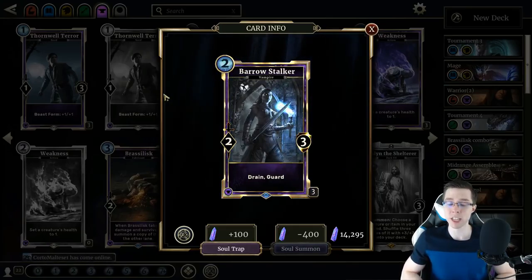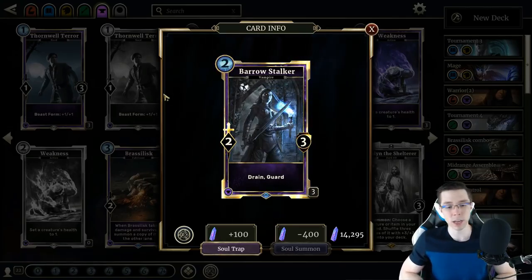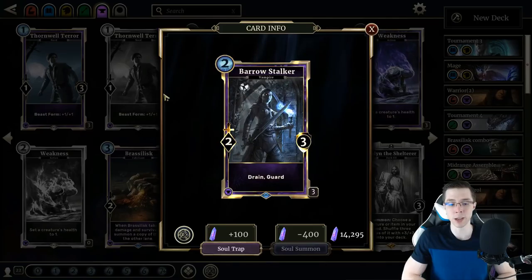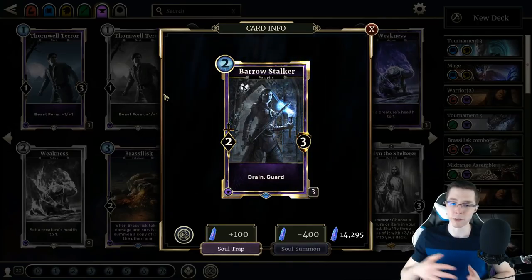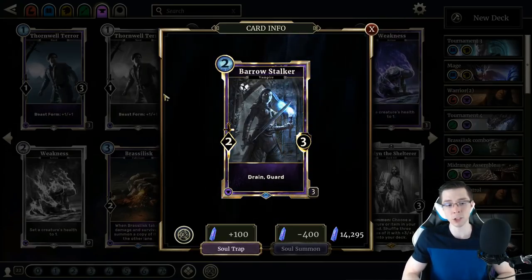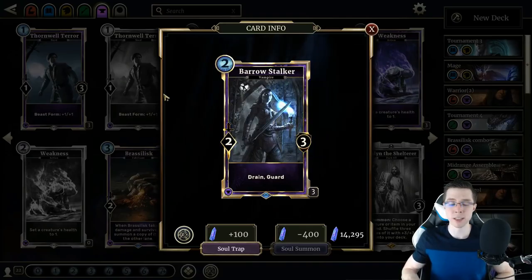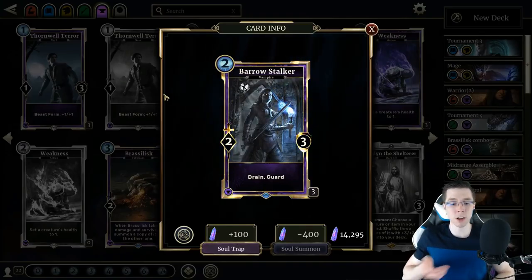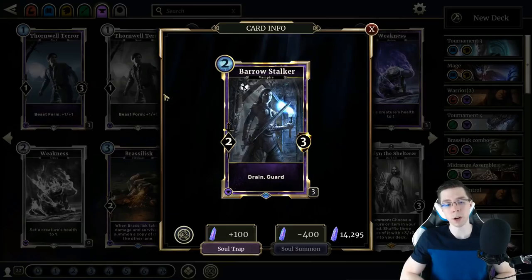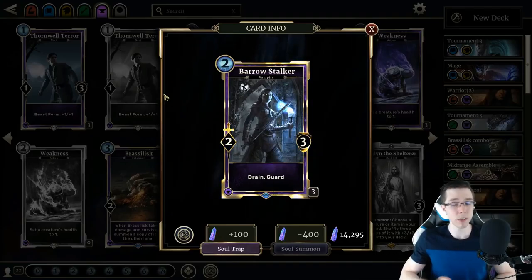Barrow Stalker — I've already started to see people experimenting with this, and the results have been pretty positive. Will it stick around in Constructed and high-tier decks? Only time will tell, but so far I've liked this card in a variety of decks, from slower Spellsword decks to more aggressive midrange-y decks. Some people say the Drain and Guard sort of fight each other because if something has Guard it gets attacked immediately and doesn't live to get any Drain value, but I like it as a Drain you can use even when you don't need the Guard. I like the card in general and think it'll probably see a good bit of play.